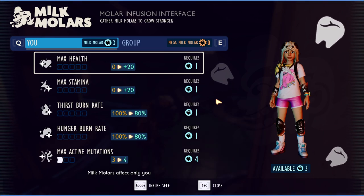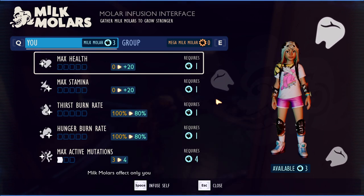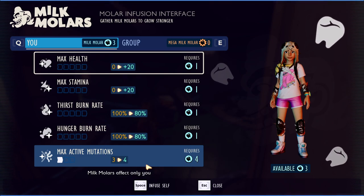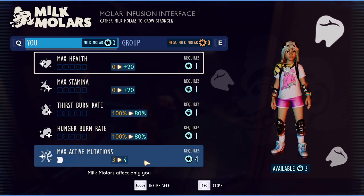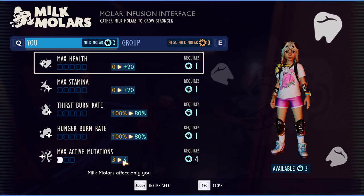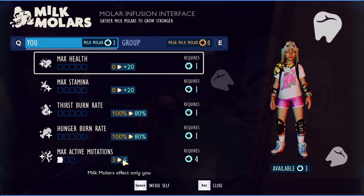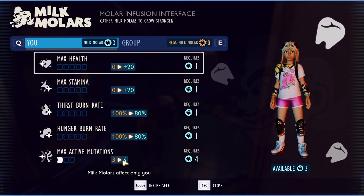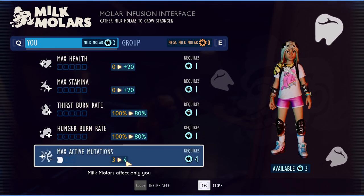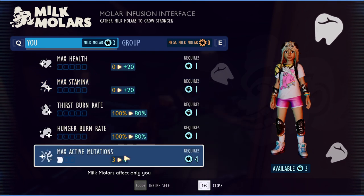The obvious choice here for most people, especially if you're familiar with the game, is going to be to increase your max active mutations because they'll have the most impact. I would recommend saving your Milk Molars until you can fully upgrade mutations — having 5 mutations instead of 3 is just phenomenal. You can basically always have one Meat Shield, Buff Lungs, Mythodatism, or Coup Grass active, and then mix and match the other slots. That's the one I'd 100% recommend upgrading first.